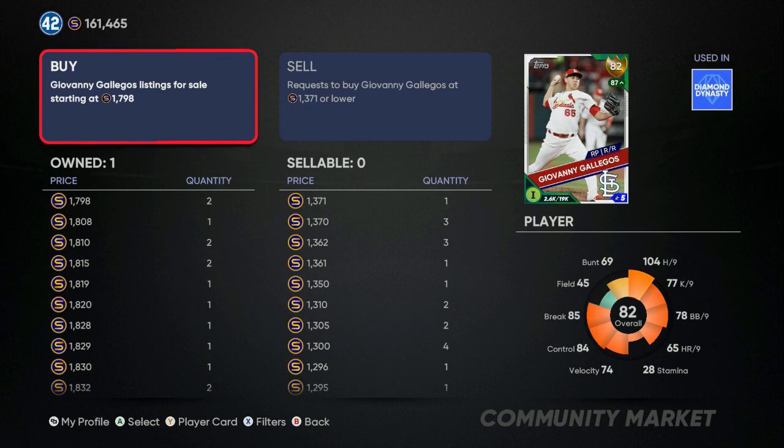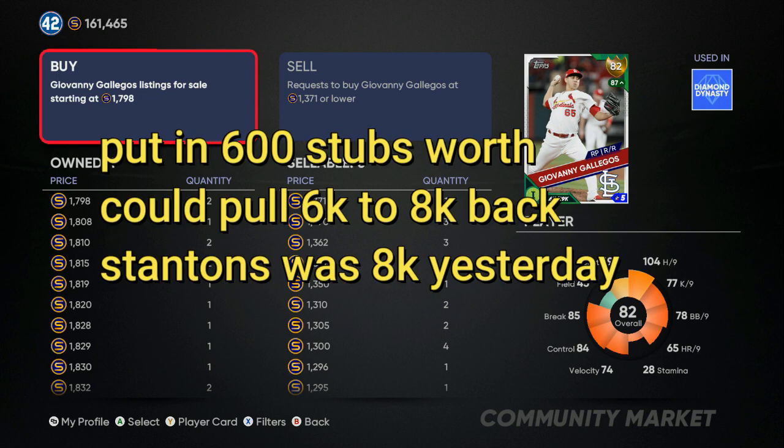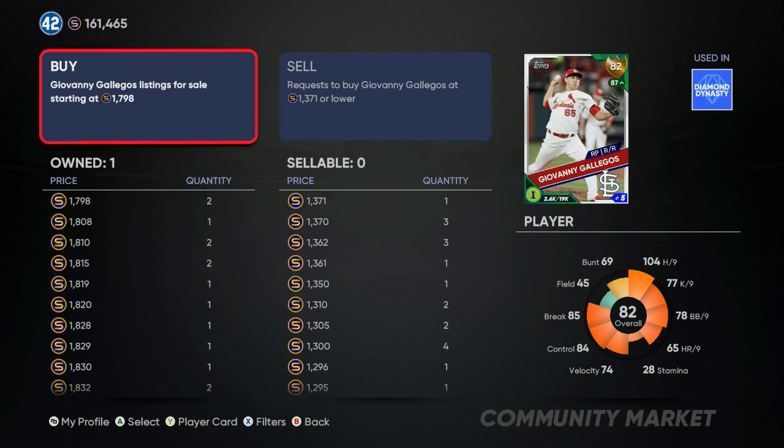If this helped you out, pay attention to when roster updates go live — they happen every other Friday and prices inflate. If you've got silvers that might go gold, or big-name golds that might go diamond, get a few of those cards at the lowest price possible. You can put 400 to 600 stubs worth of cards in and pull out 6,000 to 10,000 stubs. Go ahead, use these market tips and elevate your stub count.